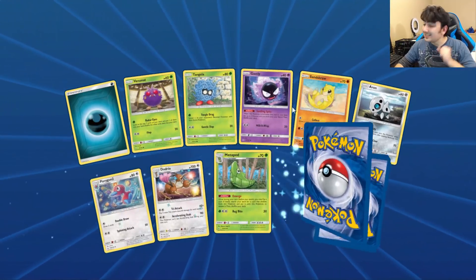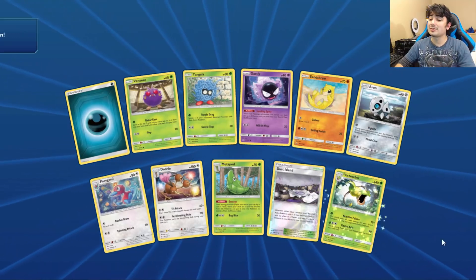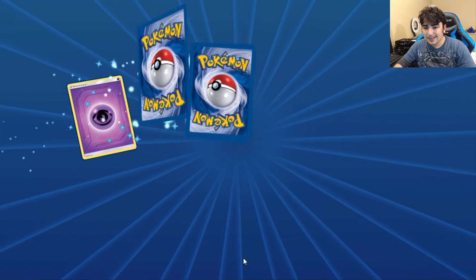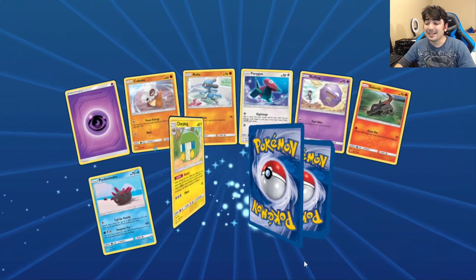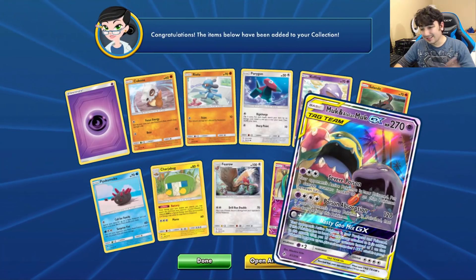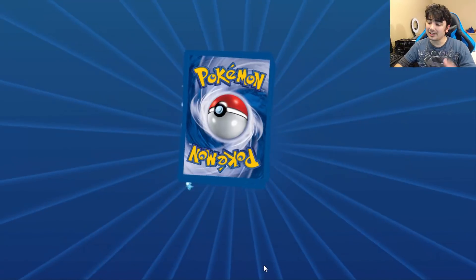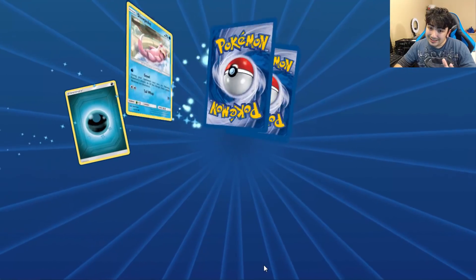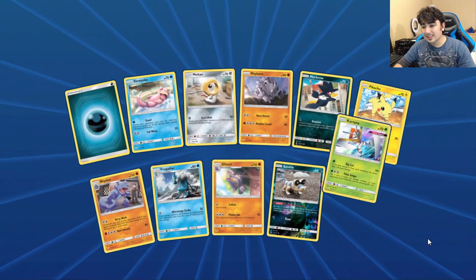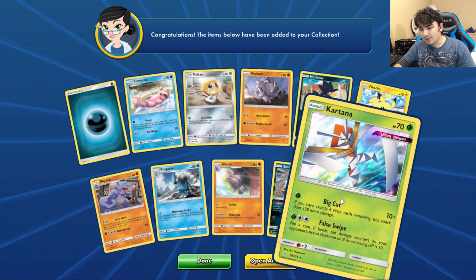All right, let's keep that energy going — let's get the Reshizards, let's get the Lucario Melmetals, please. Give me at least a play set of one of them. Instead I'm gonna get a play set of Alolan Muk — that's what I'm gonna end up getting. I want Zard or Lucario but that's what I'll get. And Kartana's a holo — interesting.